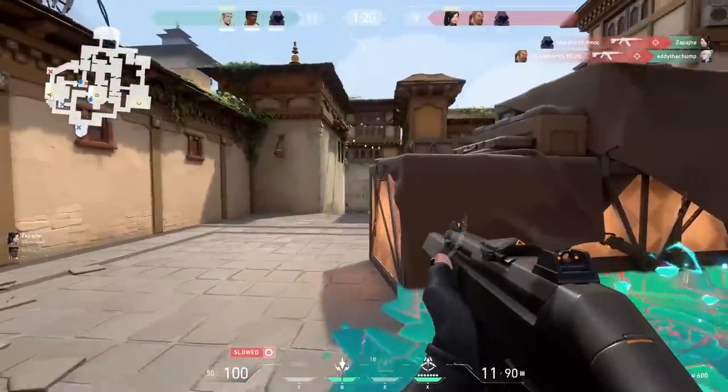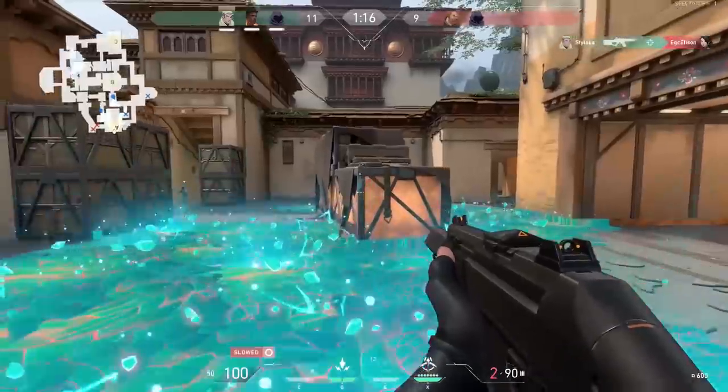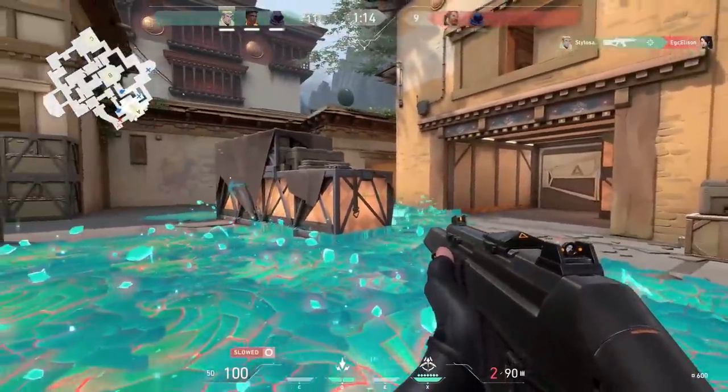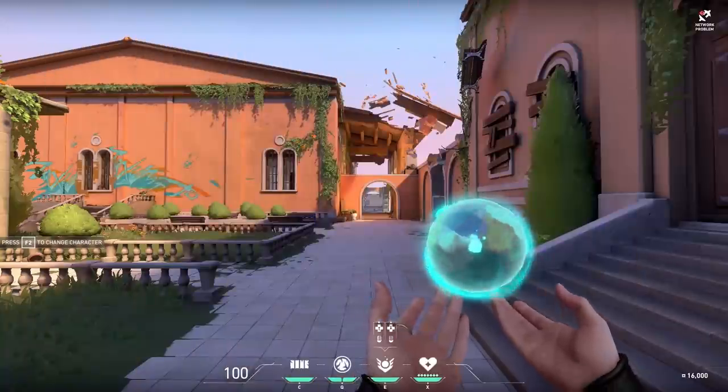Here we see it thrown across the point — it creates a massive mess and it's pretty much frozen most of the point. You can use two of these per round, but again you have to buy them. Only the signature ability is free at the start of a round.